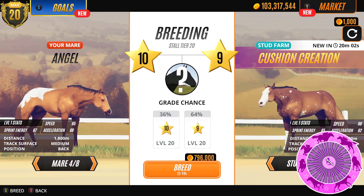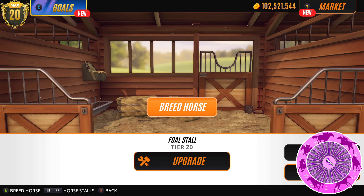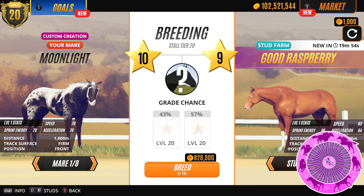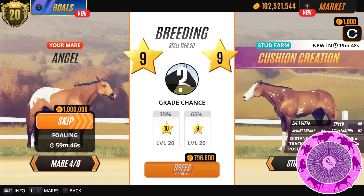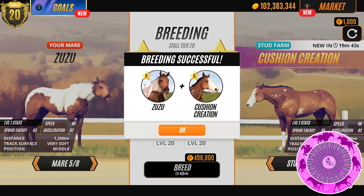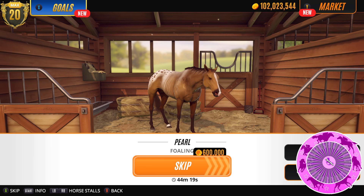Angel — let's do Angel. And then next with the same stud, cushion creation. I kind of want to do Midnight but what about Zuzu? Yeah let's try Zuzu. So Zuzu, Angel and Pearl. Let's see what we get.